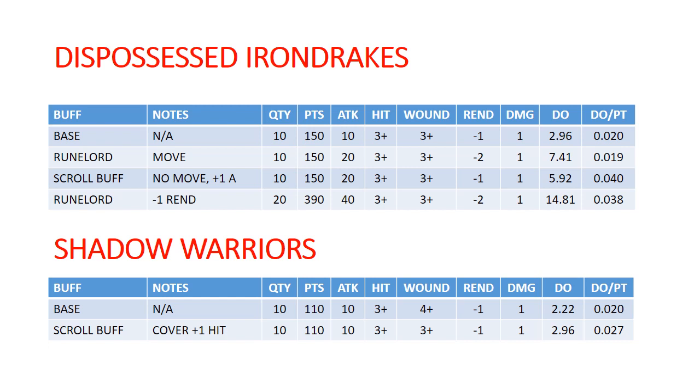Unlike Hold the Line where you just spend a command point, the Rune Lord is a die roll — I believe it's a 3-up, so it's pretty reliable, but it's still going to fail fairly often. I did not include the additional points for the Rune Lord, but I did include it in the damage output per point calculation. You can see that the extra buff from it actually decreases your points efficiency, and on top of that it's costing you extra points and it's not 100% reliable.